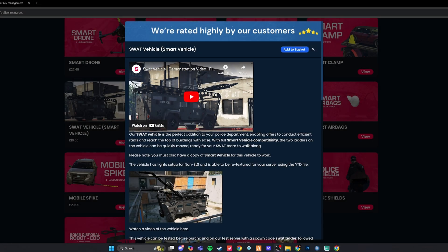Hello everybody, welcome back to the channel. Today we are back with London Studios. We're going to be downloading and installing as well as reviewing the SWAT Vehicle Resource by London Studios. This video will also cover the Smart Ladder and some of the fire trucks that you can use with the Smart Ladder Resource. The SWAT Vehicle is very cool.